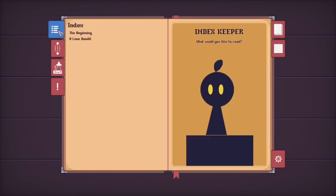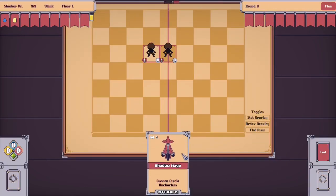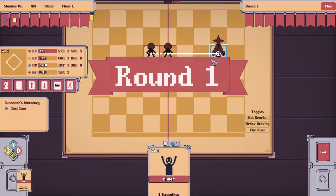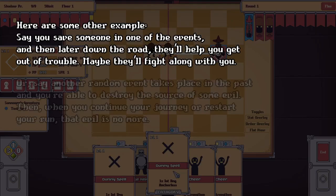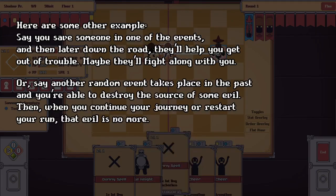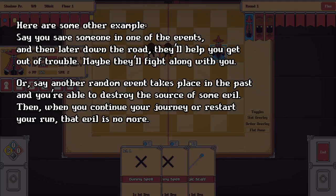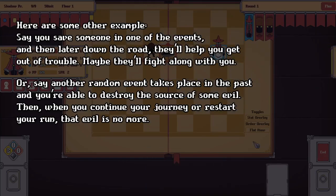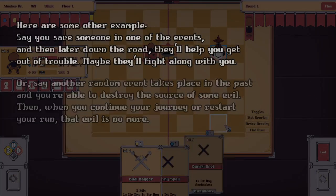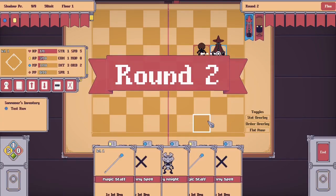Rather than being self-contained, I want what happens in a random event to propagate to future and past events. For example, maybe the player will unlock a new path because of a choice they made, or maybe their choices alter how battles commence thereafter. Essentially, I want the player to influence the story and setting of the game to some capacity. This would make random events more interesting — instead of just being another method of getting cards, items, or artifacts, they can become a mechanic to change the gameplay itself.